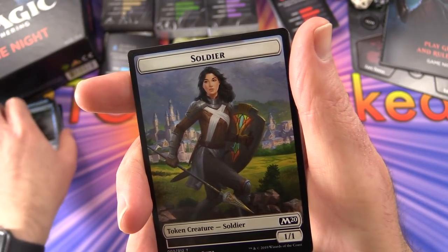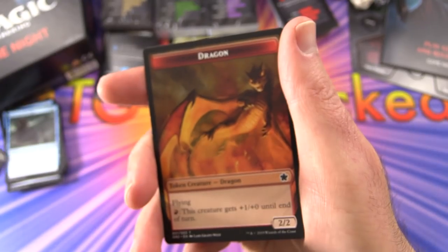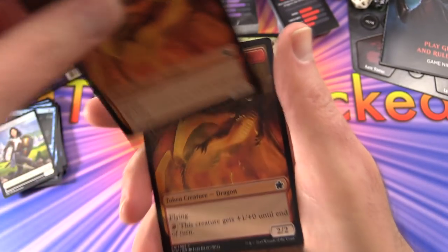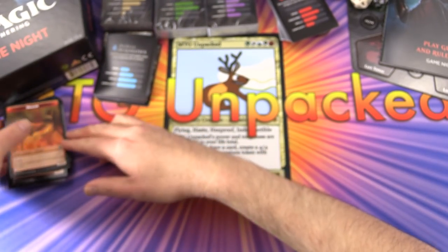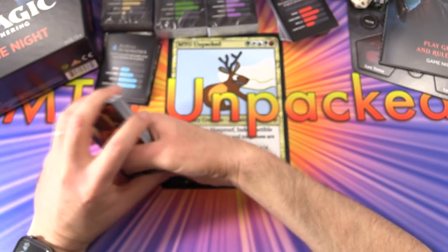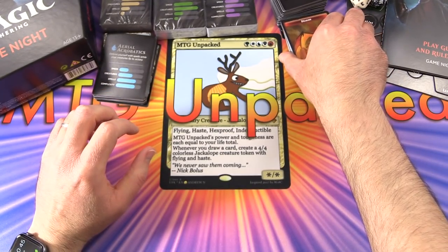Soldier token and zombie token - so that's what we need for that one. There's a dragon and zombie. When you play this, put the tokens somewhere in the middle so people can grab one if they need it - make sure they're not mixed in with a player's deck.